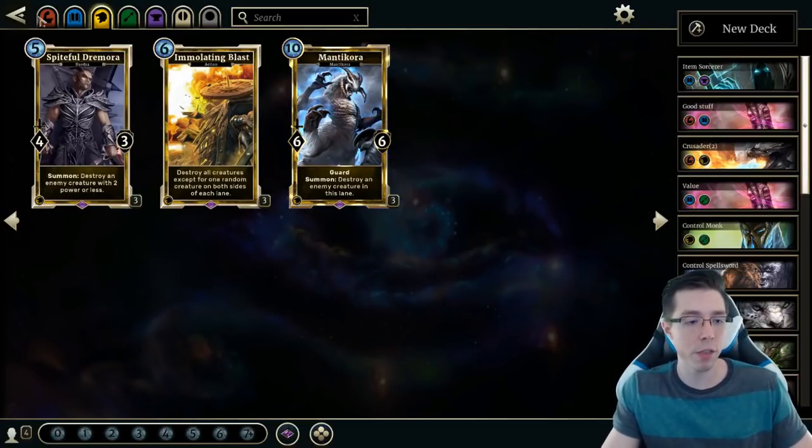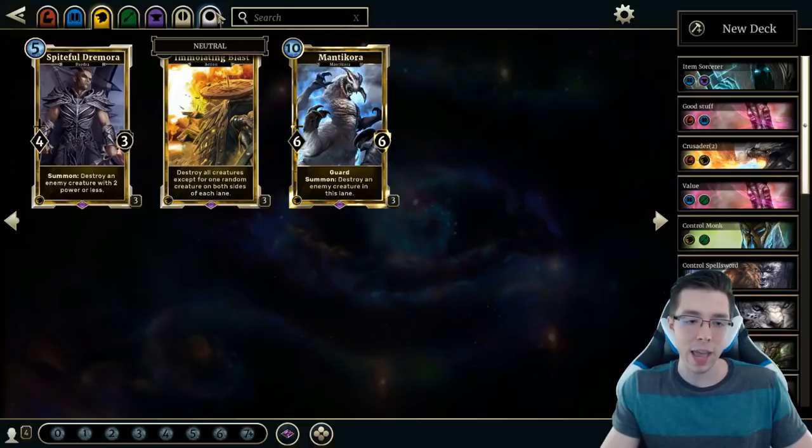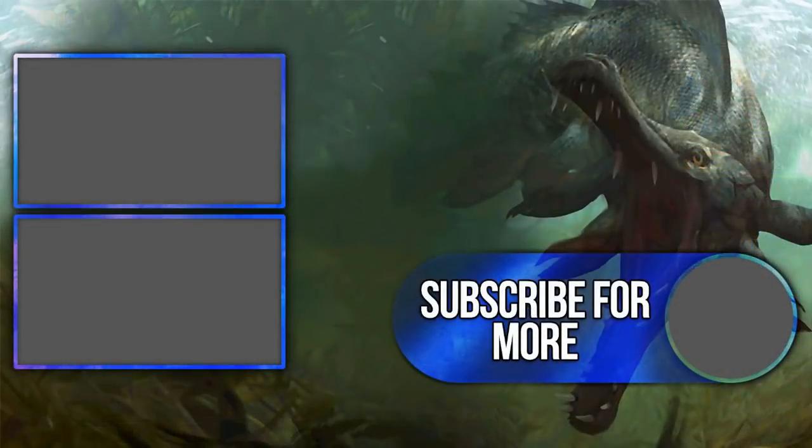That's pretty much it for the first three attributes — Strength, Intelligence, and Willpower. Stay tuned for part 2, where we'll be discussing Agility, Endurance, the class-specific cards, and the Neutral cards. If you've enjoyed it, feel free to leave a like, and I definitely encourage you to subscribe to the channel if you enjoy the content — deck techs, crafting guides, gameplay videos, all that stuff for Elder Scrolls Legends. Follow my stream in the description, catch me live there, and I'll see you guys next time.